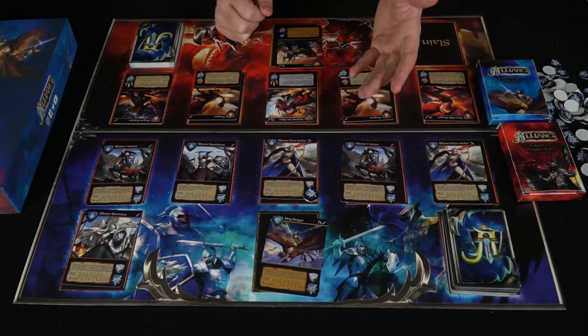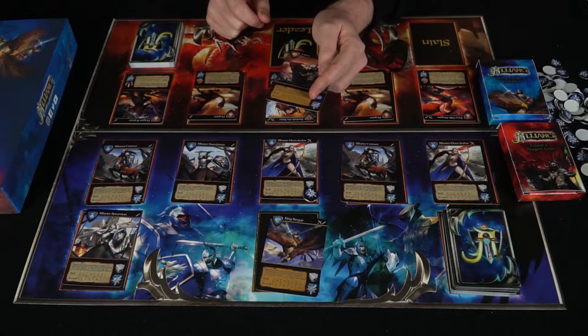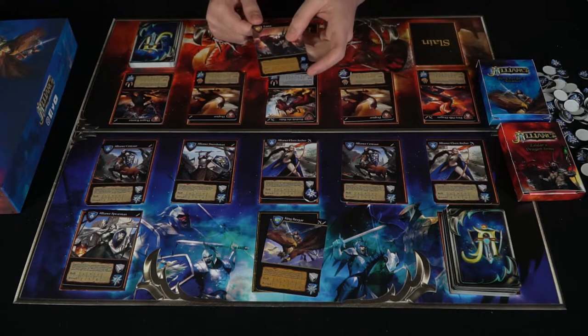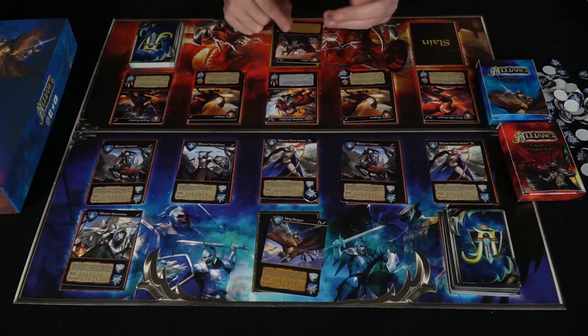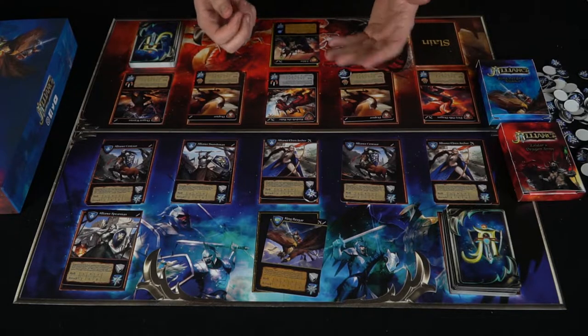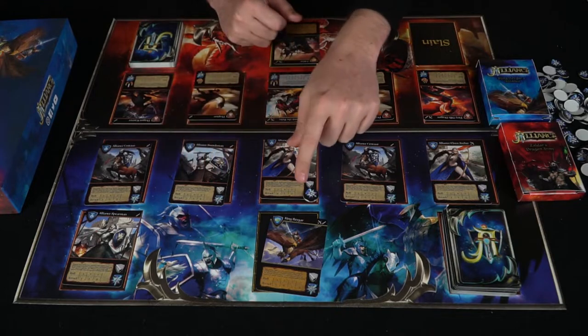It goes back and forth like that — removing life from units, putting new health tokens on them. The generals have an extra opportunity to deal damage, with roll options like 6, 1, 5, and 4 as opposed to the typical 2, 1, 3 for regular units. That gives generals one extra roll option, and some of those rolls do more damage than others.